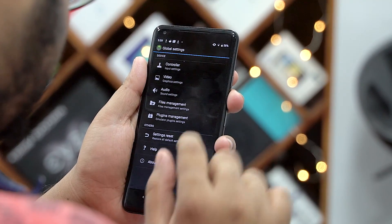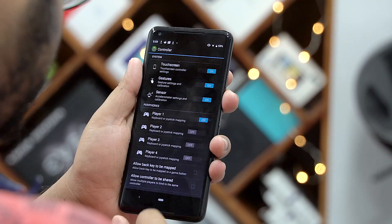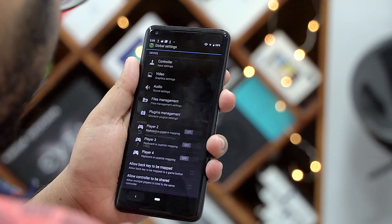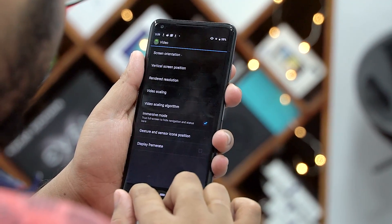Now I know a few of you are already heading to the comments to type something like, "Where do we find these ROMs?" I'm not going to link you to that, but Google is your friend — just Google it. The Game Boy Advance has a lot of awesome games and this is one library I've tapped into more than once.